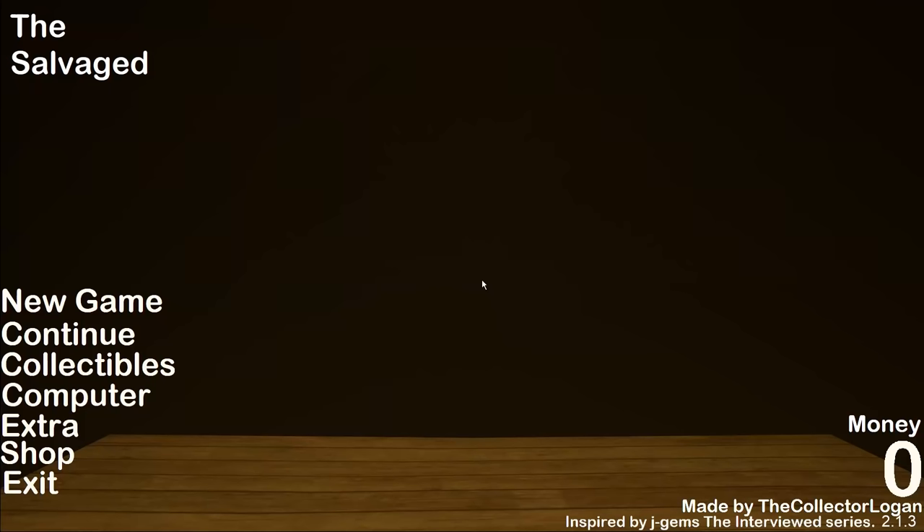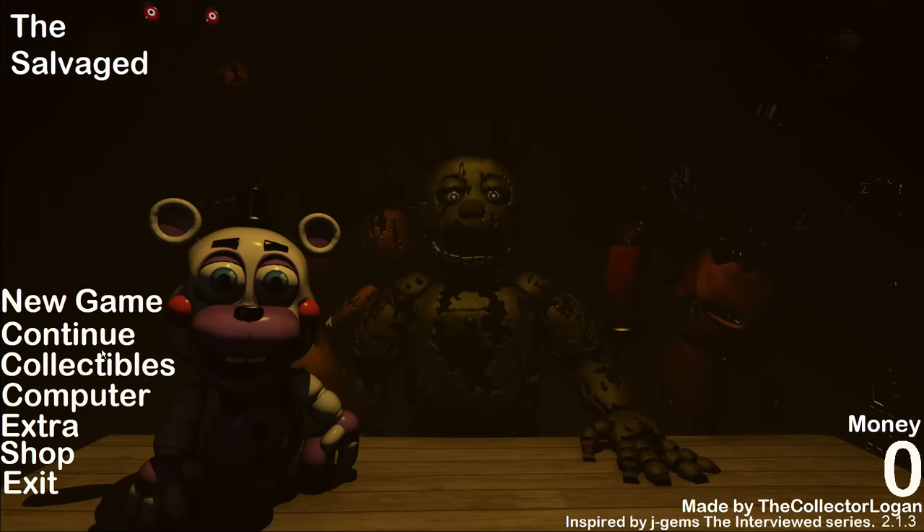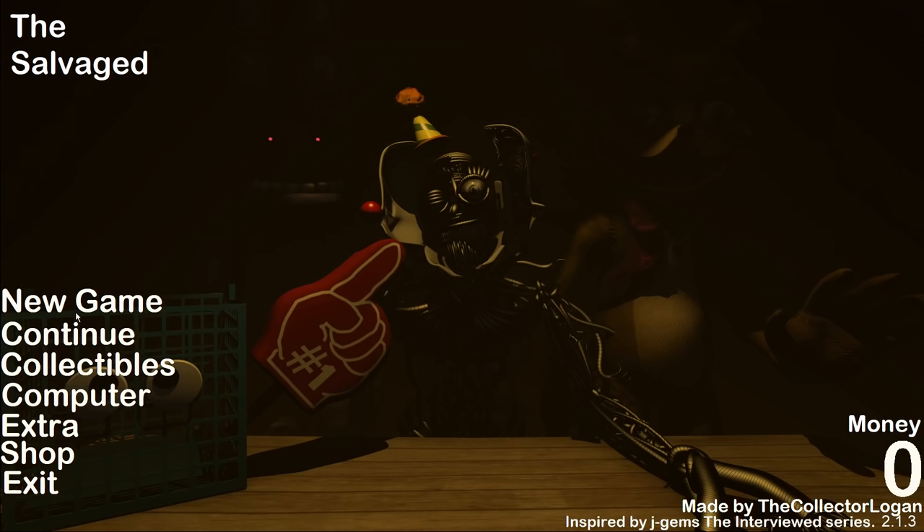What's going on guys, welcome to Five Nights at Freddy's: The Salvage. As you can guess from the title, we're going to be salvaging some FNAF animatronics. If I hover over new game you can see we've got Glitch Trap in the background, Withered Bonnie, and an Endo right in front of us. If we go to continue, it changes every time — Spring Bonnie, Funtime animatronics — there's a lot going on and it looks insane.